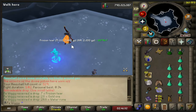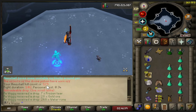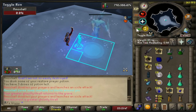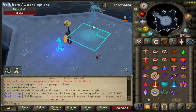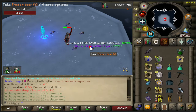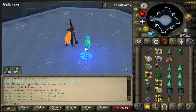Second elite clue. I have no idea what the drop rate is for elite clues from this boss, but two elite clues in 329 kills. There is 500 kills - we are officially halfway done.